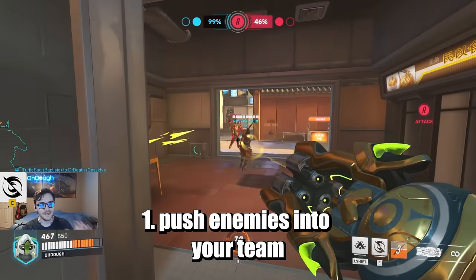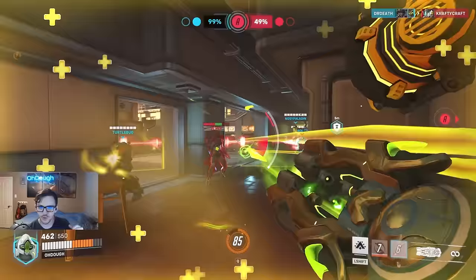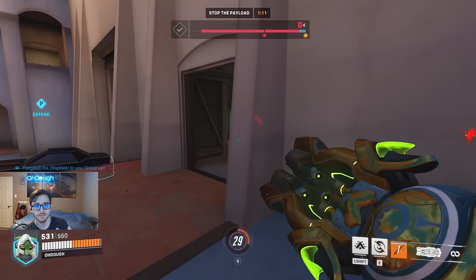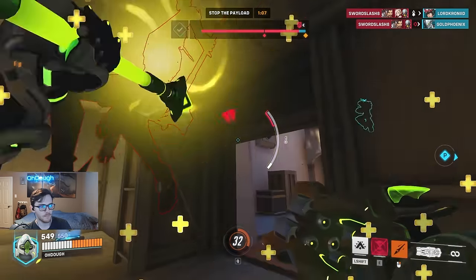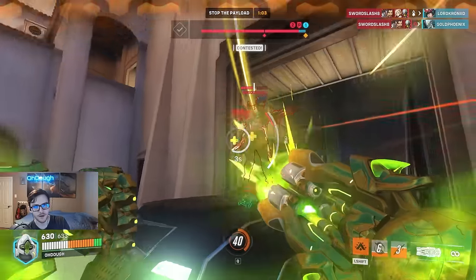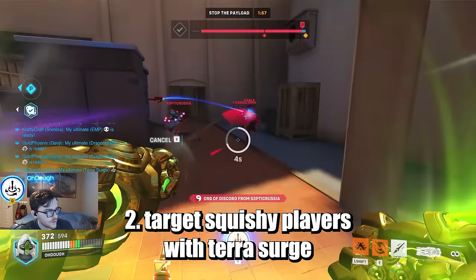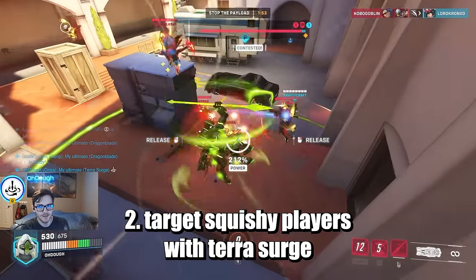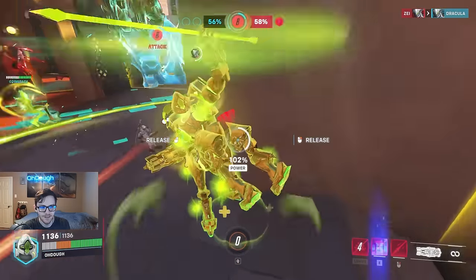Some Orisa tips: you can bully enemies with Javelin Spin, using it to push enemy tanks or squishy players into your team. When you do this, ping them — because for some reason people won't notice the giant Orisa barreling toward them. Also, for Orisa's ultimate, going after a tank makes no sense. The max damage is 500 and a lot of tanks have movement, meaning by the time it charges up they're long gone.